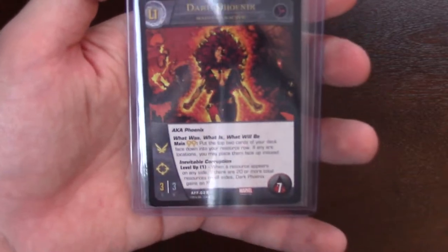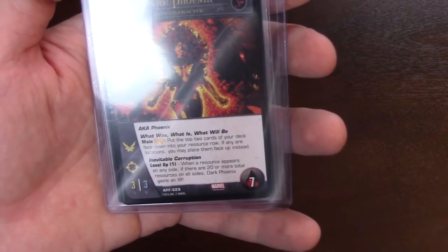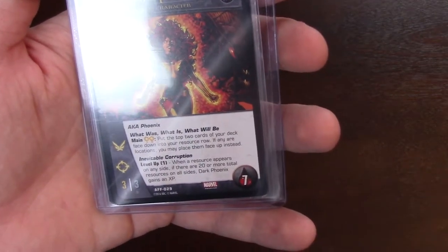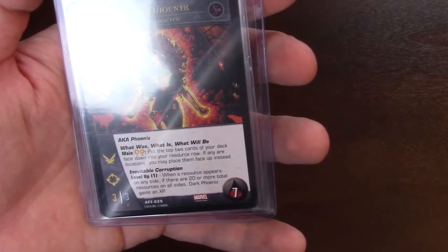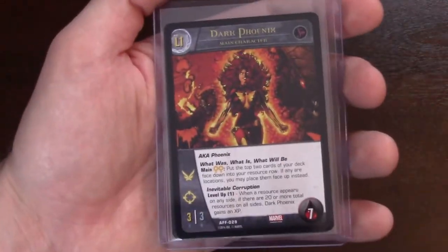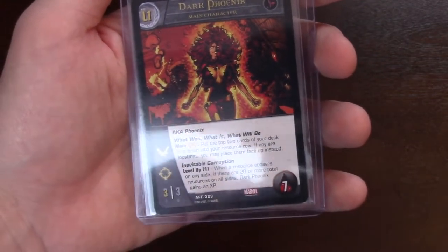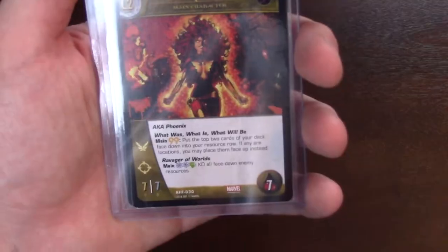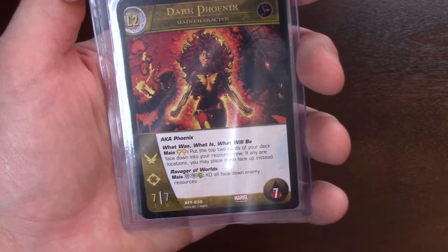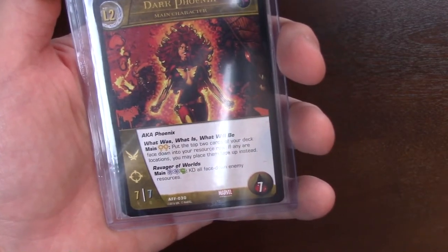There are two sets of Phoenix in this. The Dark Phoenix — I really love her mechanic. Two yellow energy, play during the main phase: put the top two cards of your deck face down in your resource row. If any are locations, you may place them face up instead. She has this huge drawing and resource-heavy mechanic, and the reason is she only has one condition to level up: when resources appear on both sides equal to 20 or more total, she levels. She goes to 7-7 with flying and range. Ravager of Worlds: two telekinesis and a fist energy — KO all face-down enemy resources. You can pretty much devastate someone with that card late in the game.